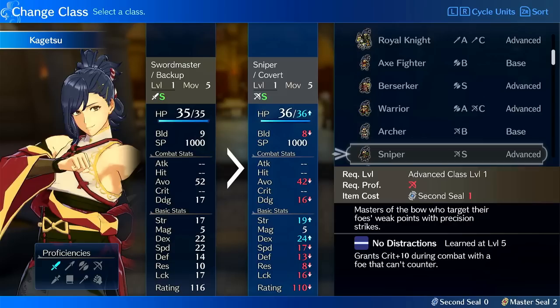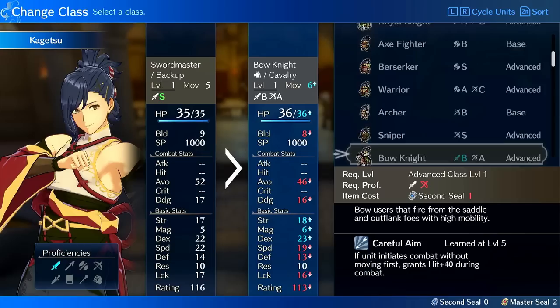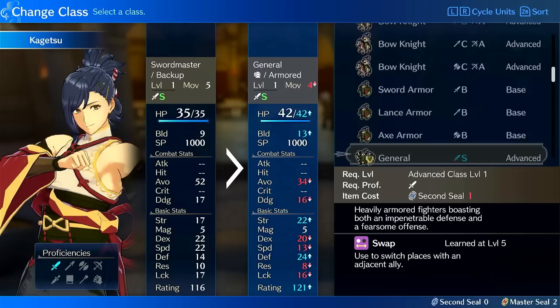Sniper he could be okay on — this would be a killer bow, crit build type of situation, consistently landing more crits because of the crit plus 10. Obviously if something can counter attack at 2 range it's not as reliable for getting the crit bonus. Same thing with Bow Knight — you could run crit bow on this. He doesn't need the hit plus 40; he's so accurate that it basically is useless to him.